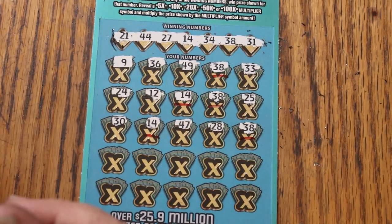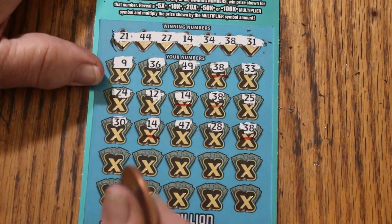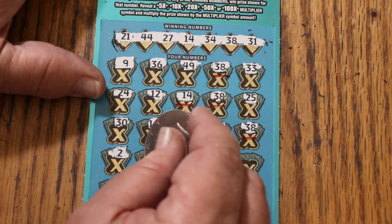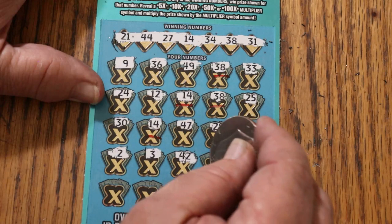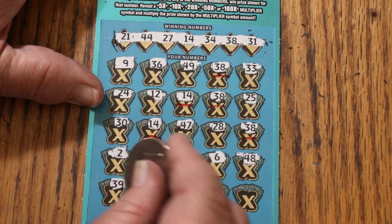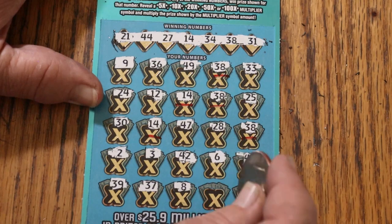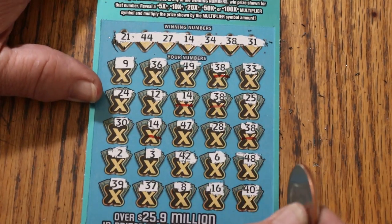1, 2, 3, 4, 5 — yes, 5 matches, that's good, more of the barrier. 2, 3, 42, 6, 48, 39, 37, LV's 8, 16, and 40.